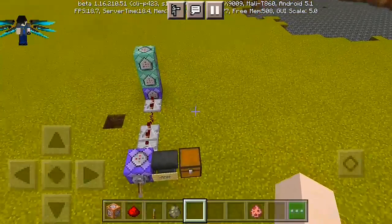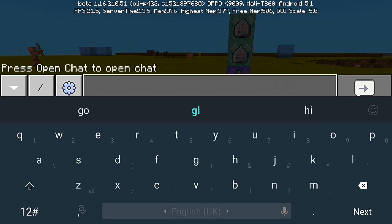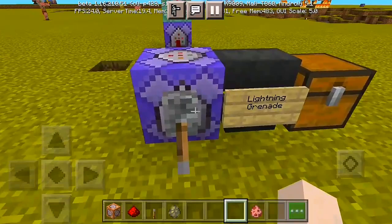Alright, that's how you have the Lightning Grenade in Minecraft Bedrock Edition. Now let's get right into the command block. First you do slash give at yourself a command block - the command is slash give, then add a command underscore block. And here you go, you can have your own command block.